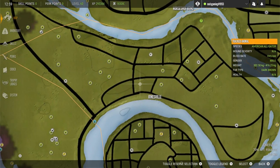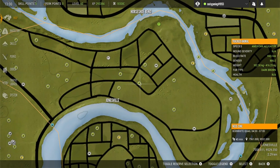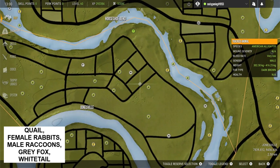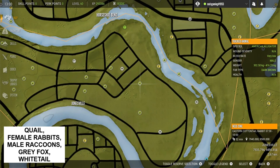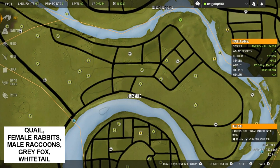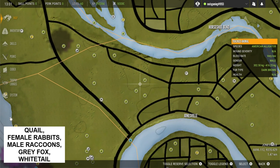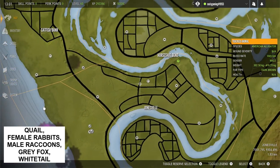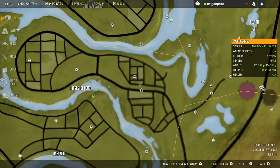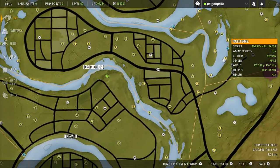This area here is again a really good spot, as most areas on this map where there are agricultural fields are. You can see feed zones for quail, feed zones and rest zones for female rabbits, and mainly male raccoons in this area, which is really nice, as well as grey fox. If you run through the fields in the early mornings — I like to run through about 6am — you'll find so much wildlife; it's really amazing what you can kick up.